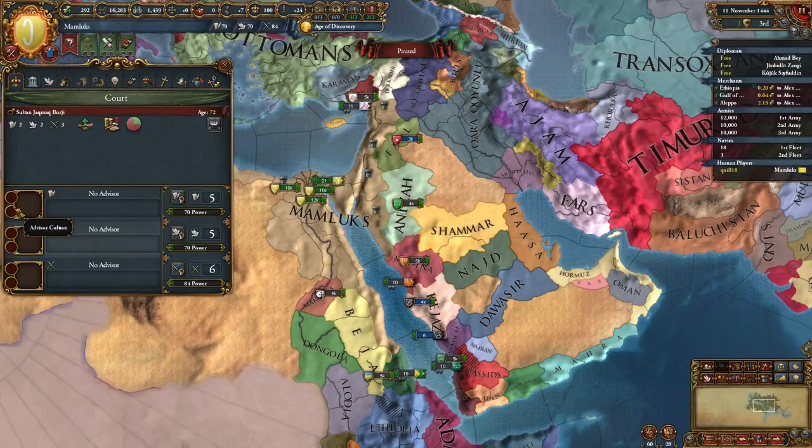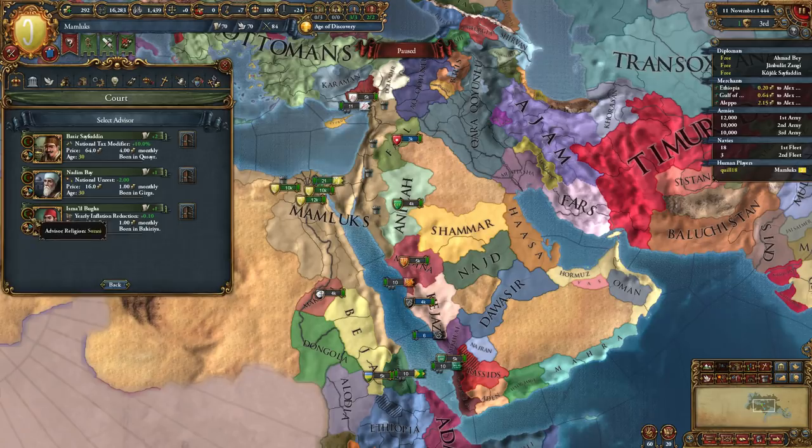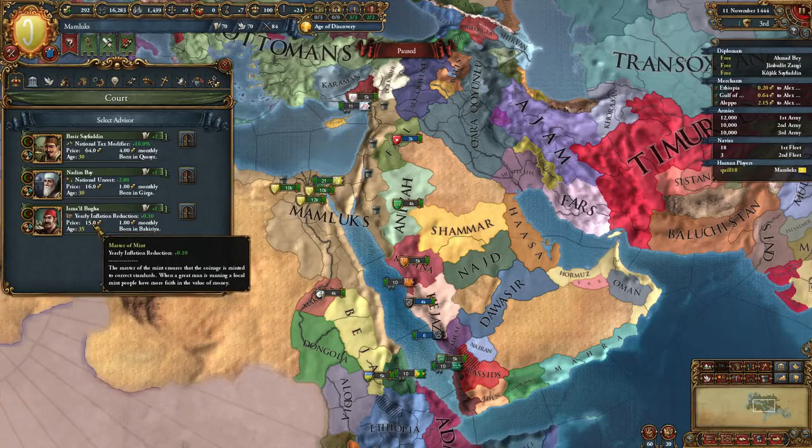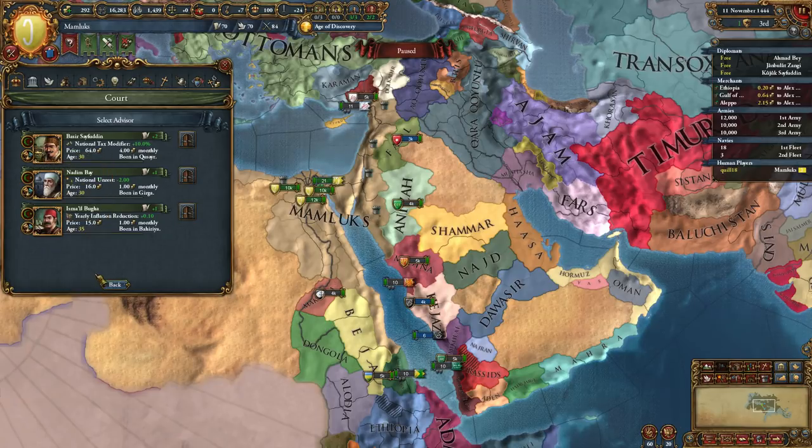Notice for the advisors, we have Advisor Culture and Advisor Religion slots. That also translates to discounts. These are both Level 1 advisors. Notice that this advisor is slightly cheaper than this one - though it might be because he's older, actually.